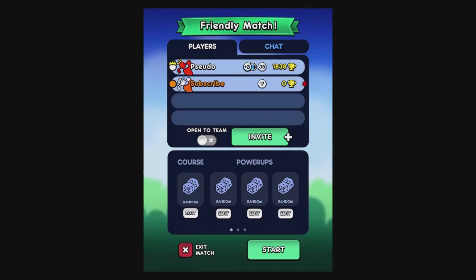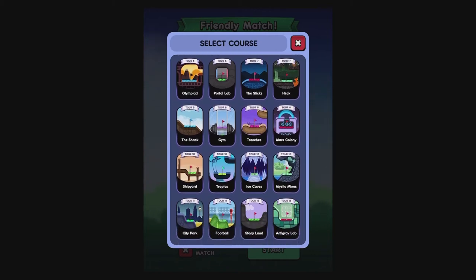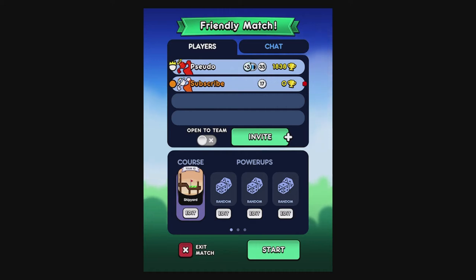Hello everyone and welcome back to another tips and tricks video for Golf Blitz on mobile and iOS. Today we'll be tackling the Shipyard course, Tour number 10. Next week we'll be covering the newest course in the game, though there may be an update adding more before then. As always, if you find today's video helpful, hit that like button and subscribe for daily variety content.